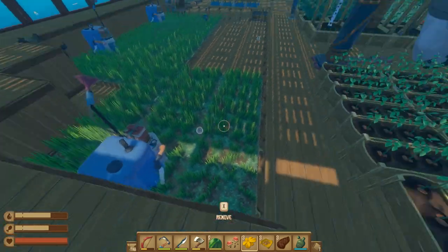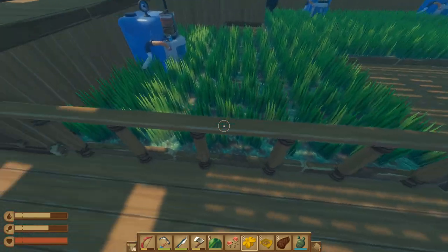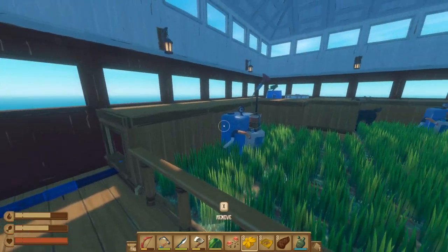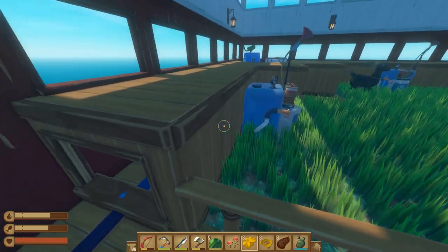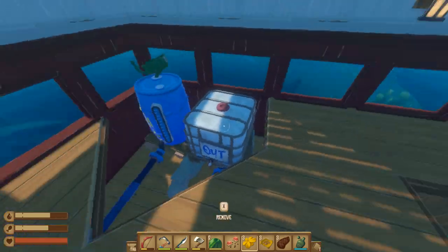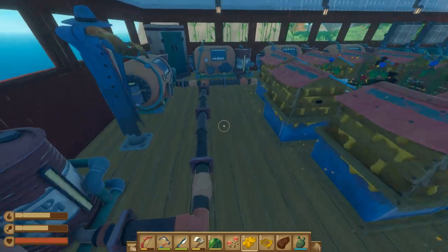They patched it so these railings can't be placed next to the sprinklers now, but walls can. Tidied up this area. Fuel comes up through here now.